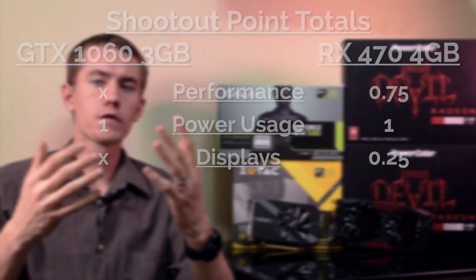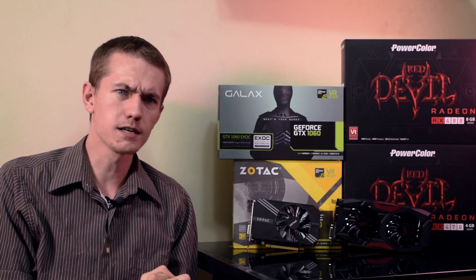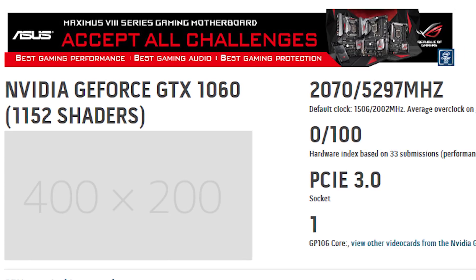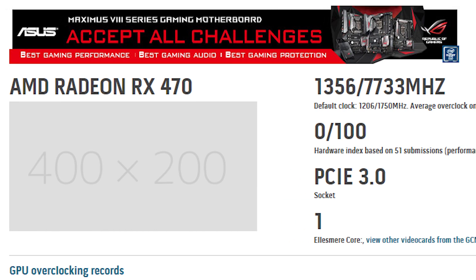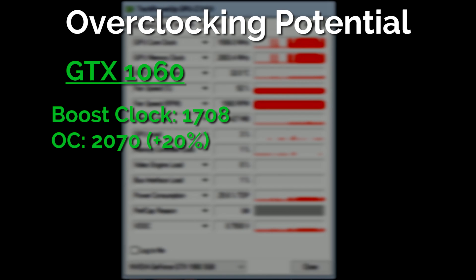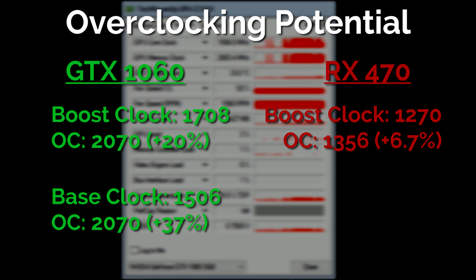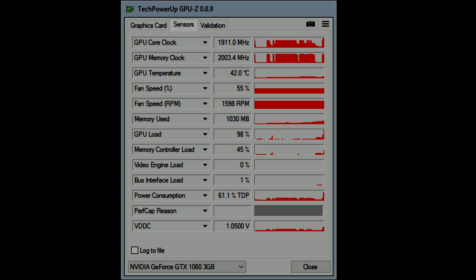Overclocking potential is another difficult intangible that will likely vary from card to card. So instead of taking what I personally achieved on each card — which is anecdotal and dependent on the silicon lottery — let's head over to the HWBot website to see the average overclock people are getting on air cooling. Taking the percentage gain from the boost clock, the 1060 3GB appears to have 20% headroom for overclocking, while the RX 470 only has 6.7% headroom. From base clock, it's a 37% gain for the 1060 3GB and a 46% gain for the RX 470. However, since most cards with a good cooler will be attaining something closer to the boost clock — which my PowerColor RX 470 and Zotac 1060 3GB both confirmed — the boost clock comparison is more relevant.